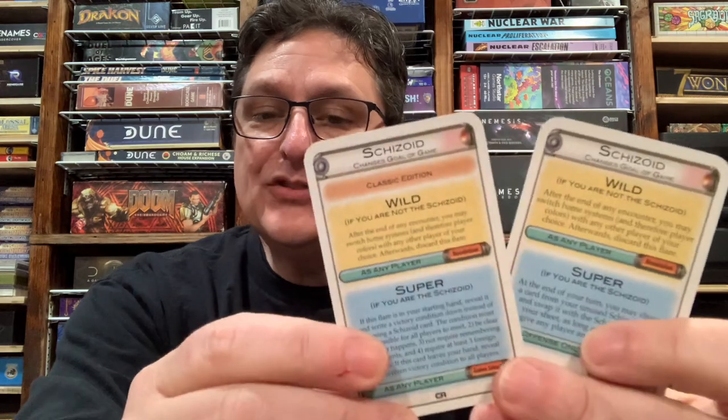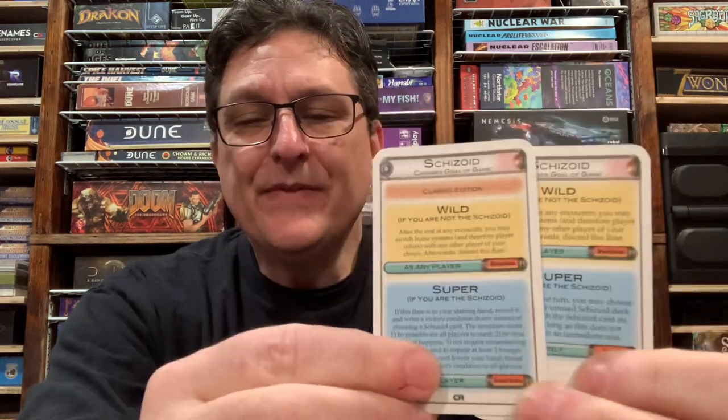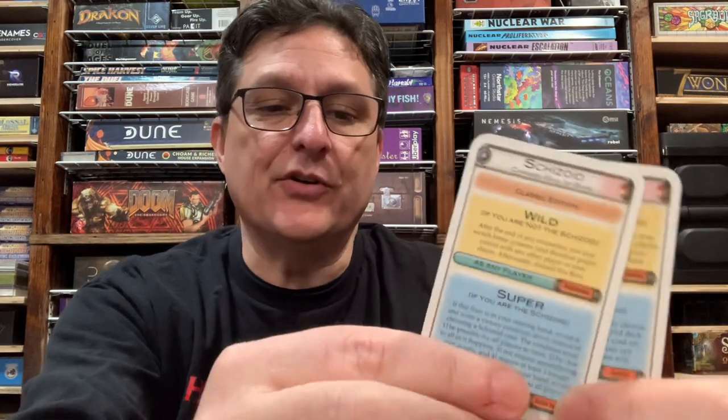The Classic Edition of Schizoid: the super is — if this flare is in your starting hand, reveal it and write a victory condition down instead of choosing a Schizoid card. The condition must be: one, possible for all players to meet; two, clear to all as it happens; three, not require remembering past events; and four, require at least three foreign colonies. If this card leaves your hand, reveal your written victory condition to all players. That is wildly different from the other super — in the original Schizoid this is basically how the alien worked. The wild is the same across both editions: after the end of any encounter you may switch home systems and player colors with any other player, then discard this flare.